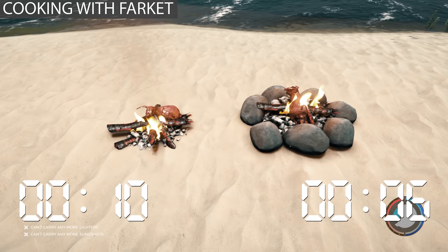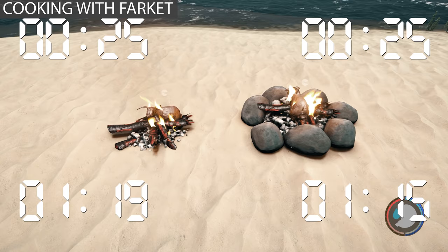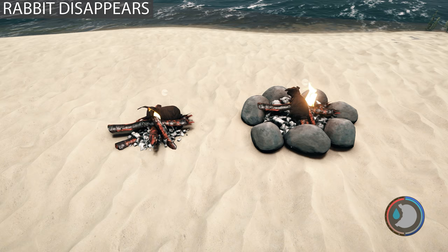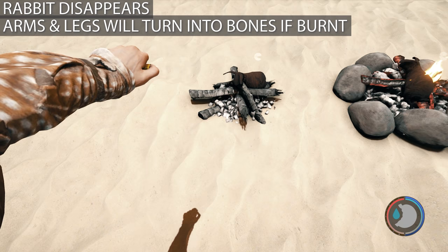Cooking meat on both fires takes 25 seconds. If you leave the meat on there for a minute 30, it will burn — so another minute and five seconds after it's cooked will cause it to burn. If you place spoiled meat on a fire it will convert into burnt meat. Fresh meat and spoiled meat after they burn have the exact same values — they can't make you sick, they just give little values to your hunger and dehydrate you a lot. So spoiled meat is entirely useless after burning.